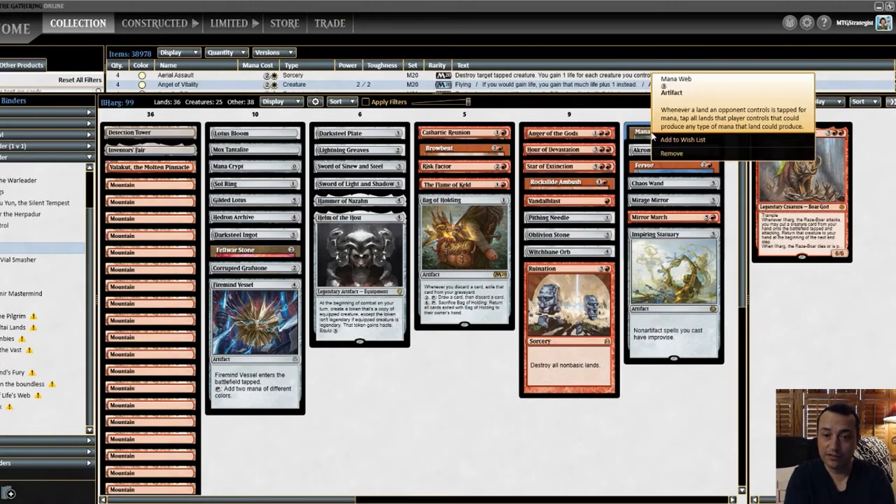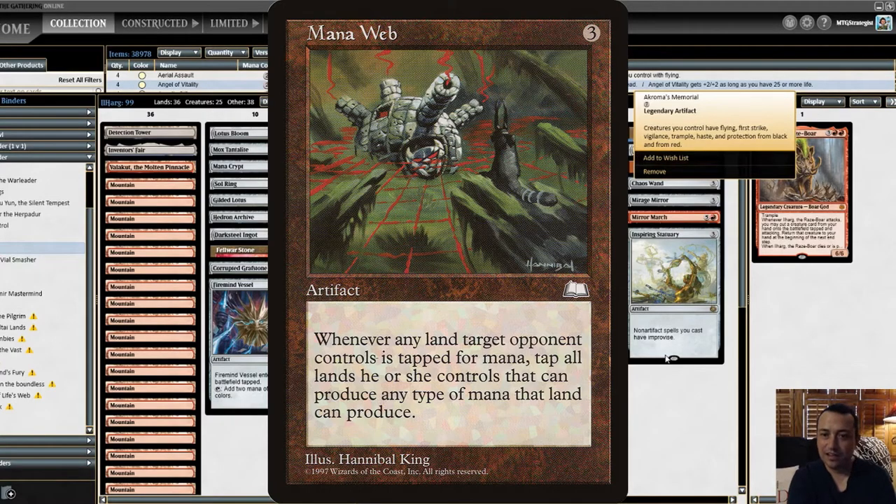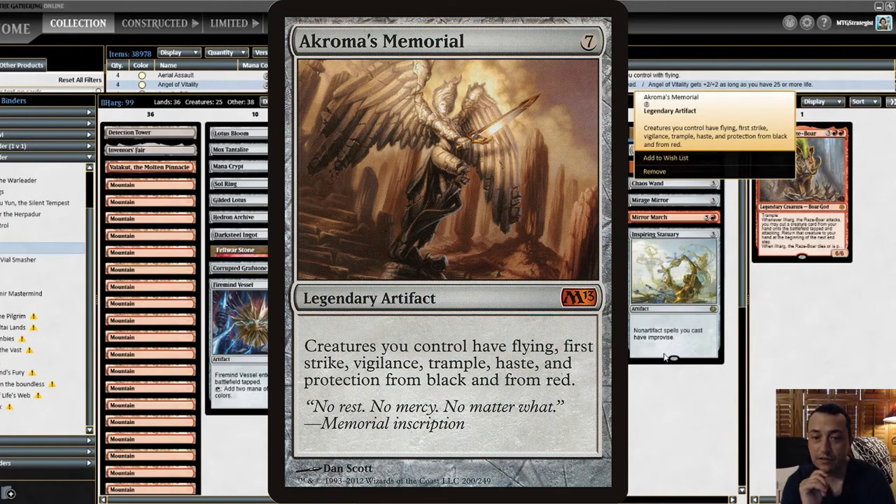Speaking of jerk cards — Mana Web, for three, is an artifact that slows down your opponents. Whenever an opponent taps a land for mana, all lands that player controls that could produce any type of mana that land could produce also tap. So whenever your opponent taps a land, they have to tap all their lands — a super jerk card that I've gotten some good power swings with. Chromatic Orrery for seven gives all creatures you control Flying, First Strike, Vigilance, Trample, Haste, and Protection from Black and Red, enabling your creatures to immediately attack with all those keywords.